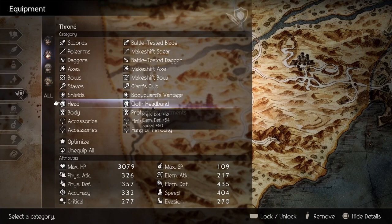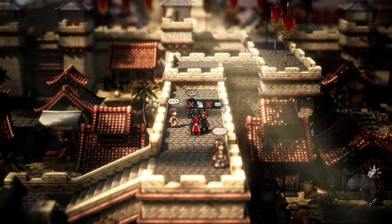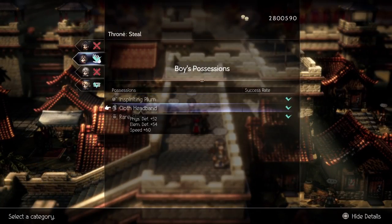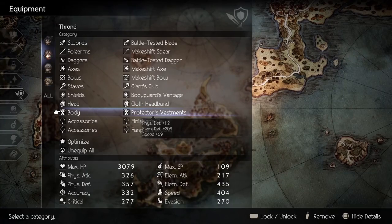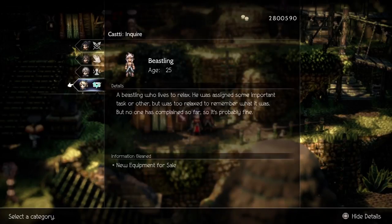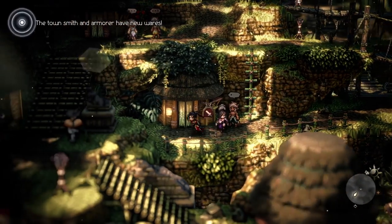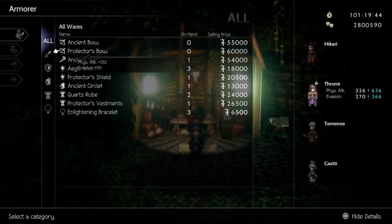There is no headpiece that gives us physical attack so we'll be getting some speed with the Clawed Headband. You can obtain it from this boy in Kuu. Just like our headpiece there is no chest piece with physical attack so Protector's Vestment is our best option. You can acquire this in the Nameless Village — inquire with this NPC then it's available at the shop.